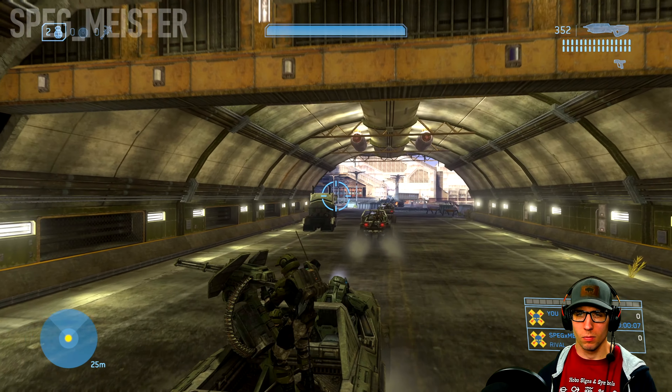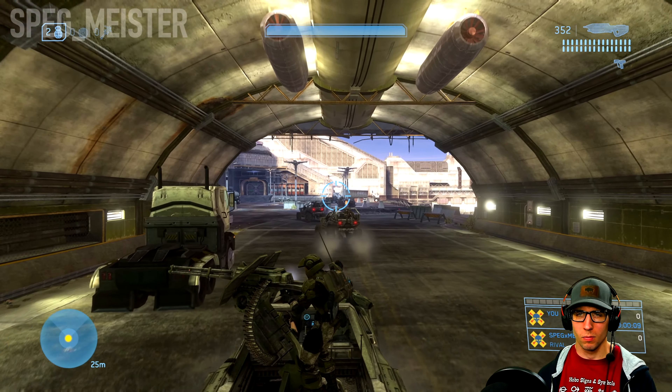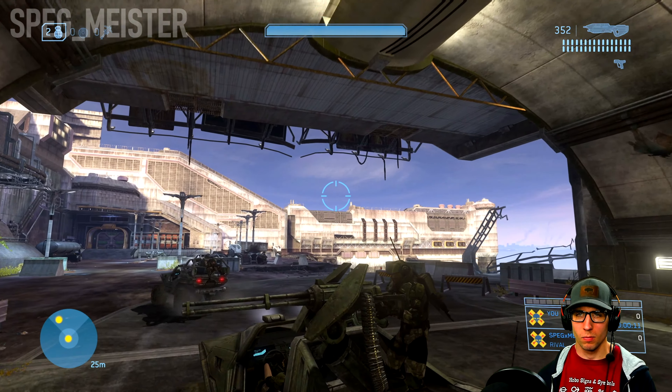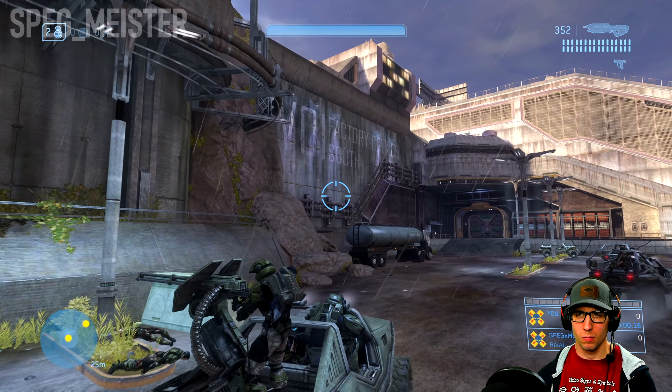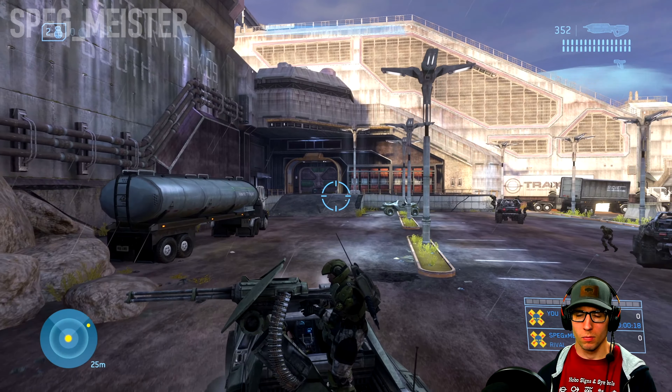Chief, the Prophet of Truth has found the Ark. Our only chance of stopping him is a surprise aerial assault. Clear this sector of Covenant anti-air defenses, make a hole for the admiral's ships. Good hunting.